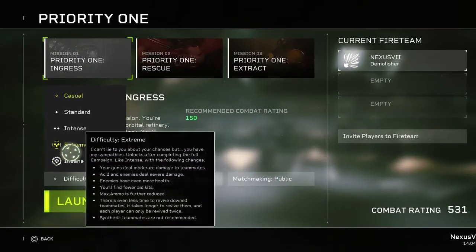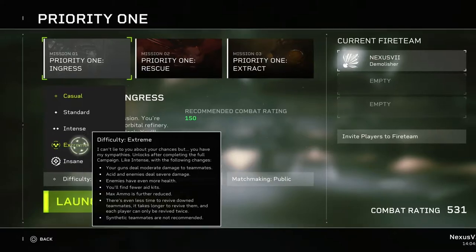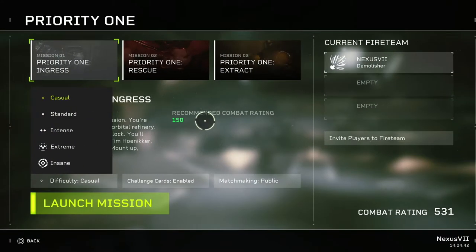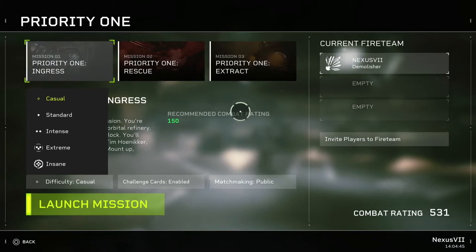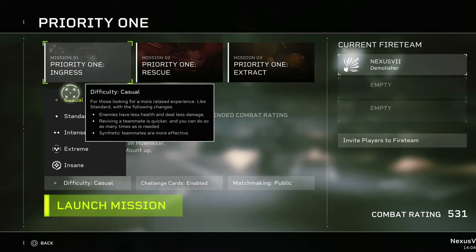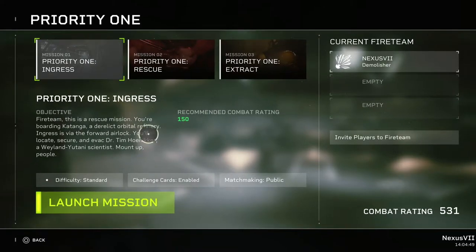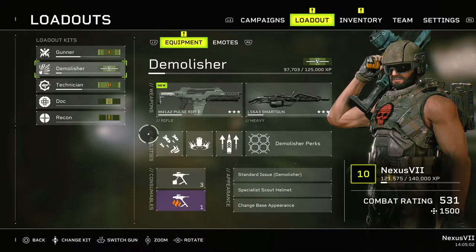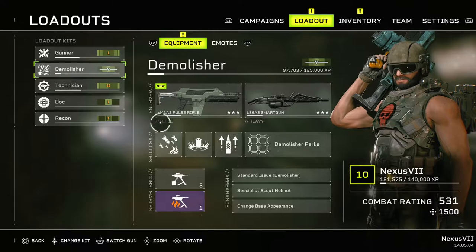You unlock the last two difficulty modes when you complete the last campaign. What I've noticed is there's a recommended combat rating of 150 on casual, and the exact same rating on standard, so I'm not quite sure what the difference is between those two. I'm assuming one's normal and one's easy, but there's no real difference from what I can tell.